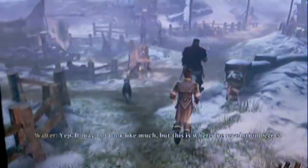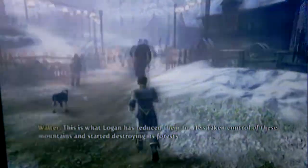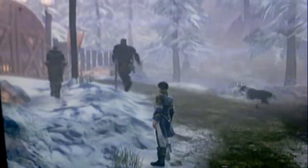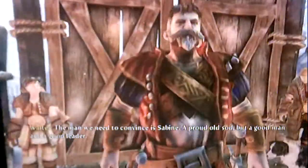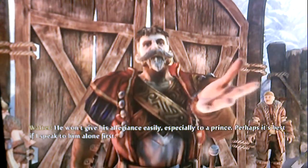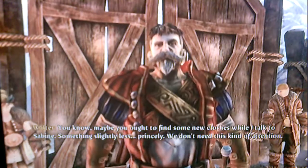It may not look like much, but this is where the revolution begins. This is what Logan has reduced them to — he's taken control of these mountains and started destroying its forests. I knew they'd have a hard time finding food, but I had no idea it was this bad. The man we need to convince is Sabine — a proud old sod, but a good man and a good leader. He won't give his allegiance easily, especially to a prince. But perhaps it's best if I speak to him alone first. Maybe you ought to find some new clothes while I talk to Sabine — something slightly less princely.